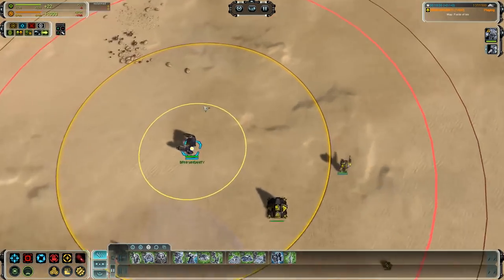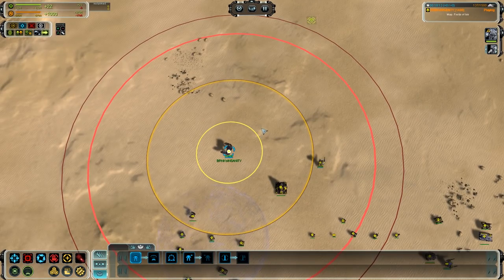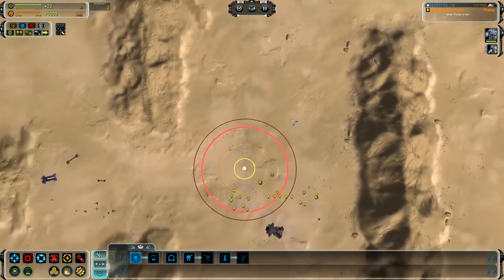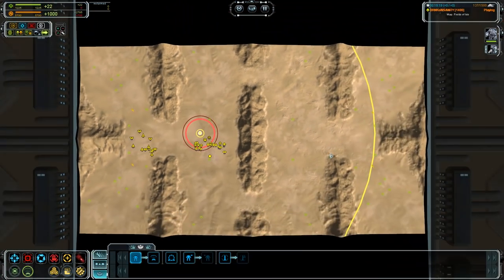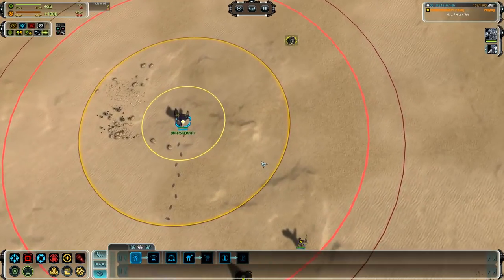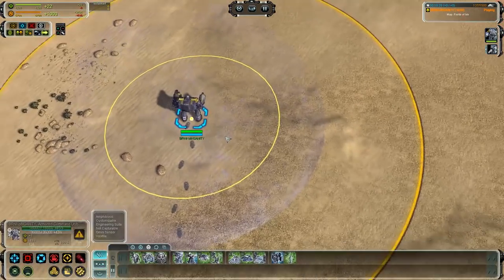With the UEF commander you can effectively push fire bases with only your ACU. On a map like ISIS this would actually be a perfect candidate for UEF strategies. The bubble shield has 36k health, which buys you 36,000 damage worth of time to walk into range of another fire base.